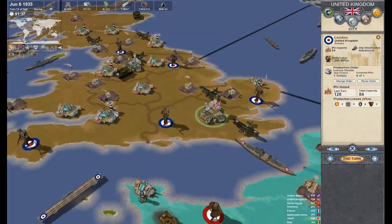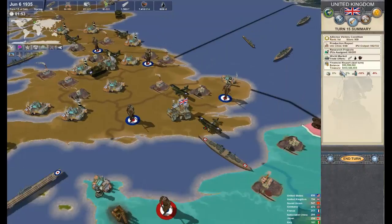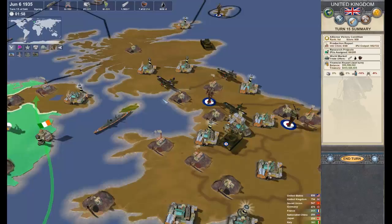Take London for example and swap it over to luxury goods. Now in this particular mod, or even if you're playing the base version of Making History, just choose manufactured goods or whatever that good type is called. What's going to happen is that's automatically going to start producing you extra money, which will not show up in the balance bar until your next turn.